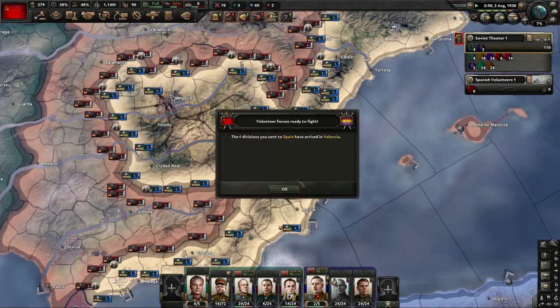One big thing to note when you do this is you're going to chew through your own equipment. That's why I don't like to send aircraft, and if you send tanks you'll tend to chew through a lot of tanks. So it's best to send infantry.